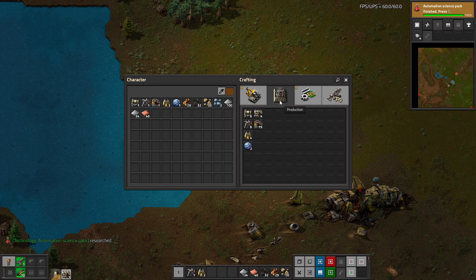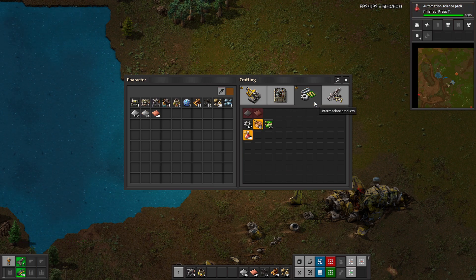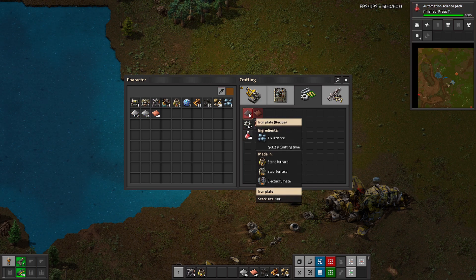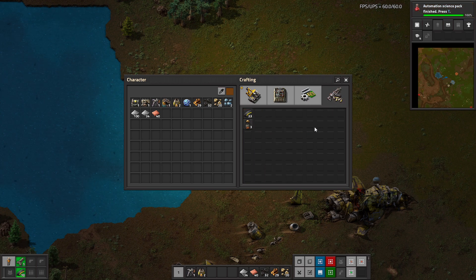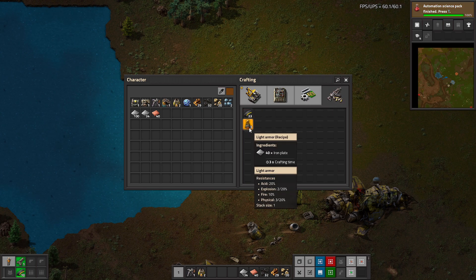Production means what it says — machines that take resources and fashion other items out of them. Intermediates don't do anything on their own but are used in the production of other items. Iron plates are made from iron ore, which can then be turned into iron gear wheels, which are used in other products such as the mining drills, and so on. Combat items are what you'd expect.